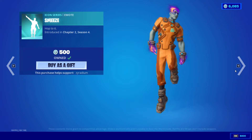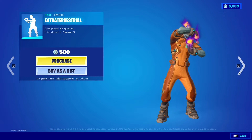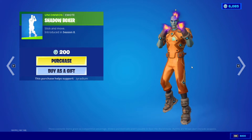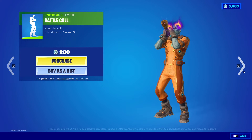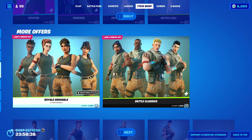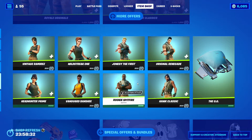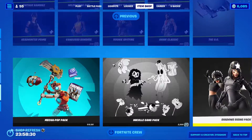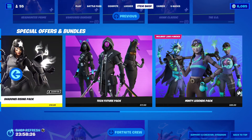We also got Extraterrestrial, and Shadow Boxer right here, as well as Battle Call. Going down, all the default skins are here from Chapter One, with the OG back bling. Mecha Pop is here obviously, along with all of these other packs.